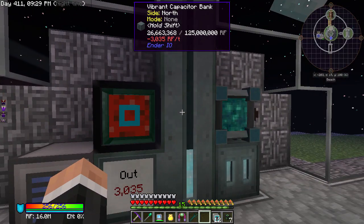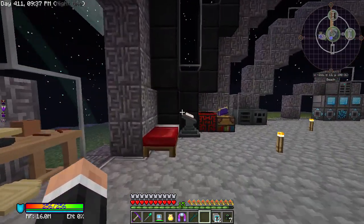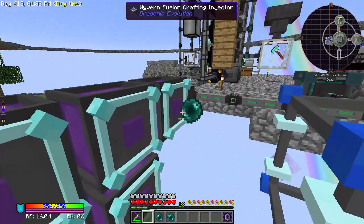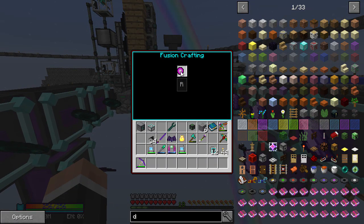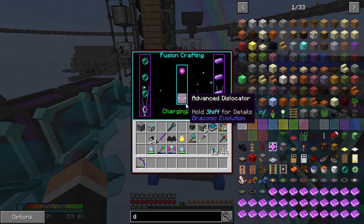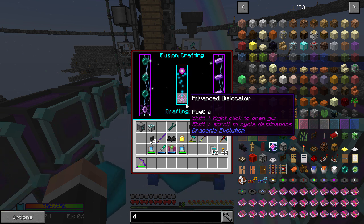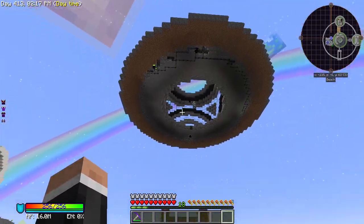I need power — I was saying I'm pretty all right for power, but the fusion crafting really took it out of me. Just before we go to our first dimension, you need a way to get back. You can take a matter transporter and charge it, but I thought it would be more fun to make an advanced dislocator. The fuel is ender pearls — you click somewhere and it uses a pearl to get you there through different destinations and dimensions.